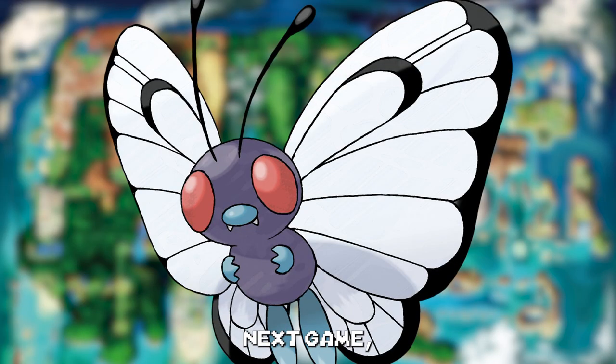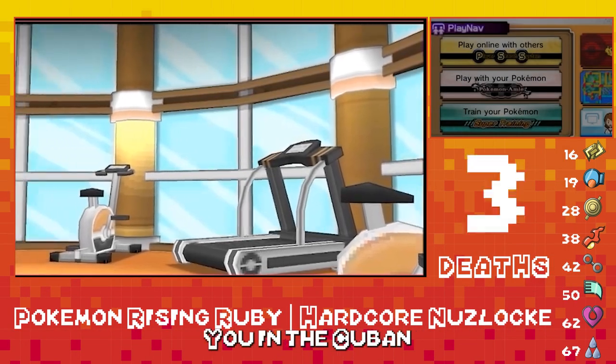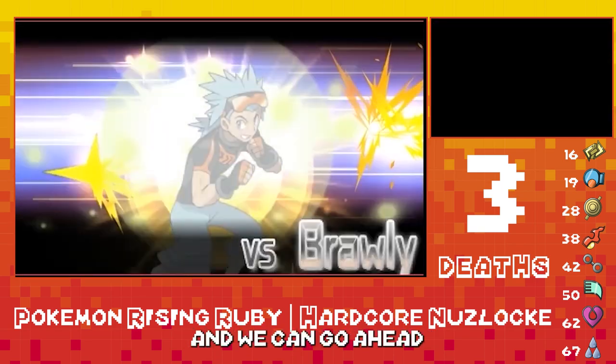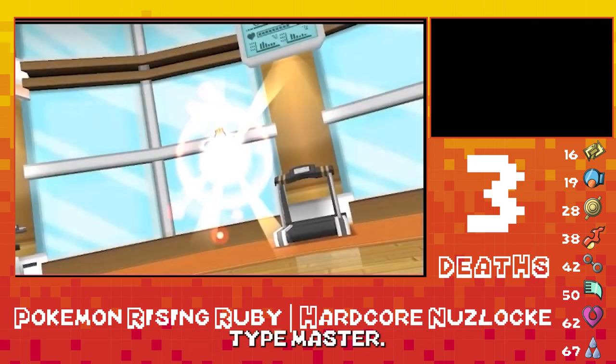Before the next gym, we can get Butterfree, Pikachu, Staryu, Cubone, and Staravia. The Staryu and the Cubone are new encounters, and everything else is just things that I leveled up. And we can go ahead and take on Brawly, the Fighting-type master.